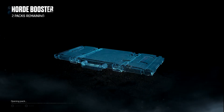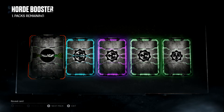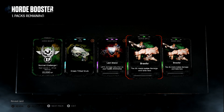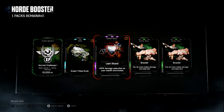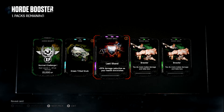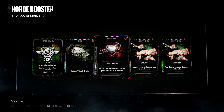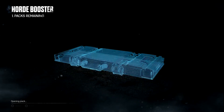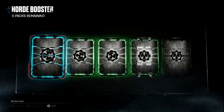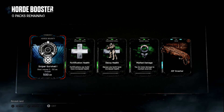Ugh, bad pack — I got two wasted cards, crappy bounty and crappy skin. Last two packs — show me the money! I got Last Stand. Green Tribal Snub and the bounty are both getting scrapped. Double Brawler. And this is one of the new skills for the heavy — potentially very good because it's up to 25% damage reduction as your health diminishes. If your heavy is on a turret or using a heavy weapon, especially in a boss fight, they'll be able to stay in the fight longer without going down. I really want the one that goes with it — a damage increase as your health goes down. This is my final pack — Fortification Health, Decoy Health, and Mark Damage.